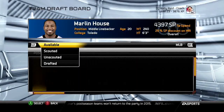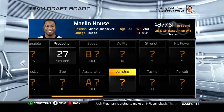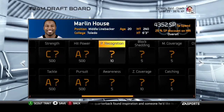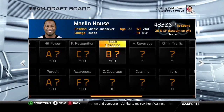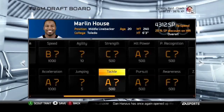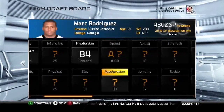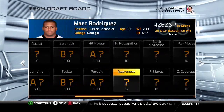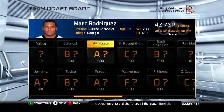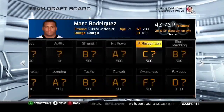Linebackers are very similar to linemen, but speed is even more important. You also need to worry about zone coverage and man coverage. Awareness is optional — I usually do it when a player already looks good. For outside linebackers, it depends on your scheme: in a 3-4, block shedding, finesse moves, and power moves are critical since that linebacker is on the line; in a 4-3, you can mostly ignore those stats.